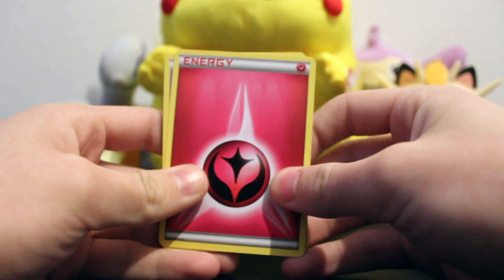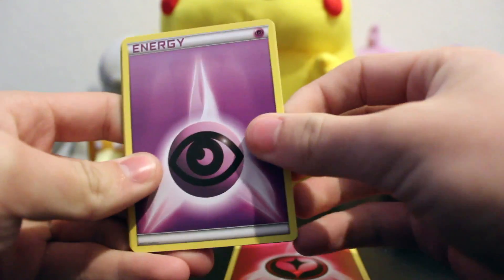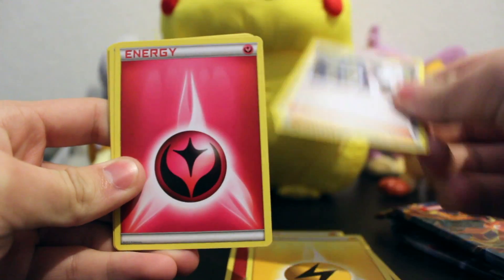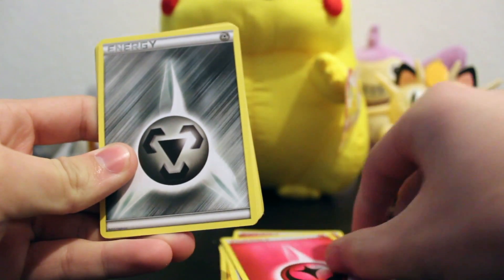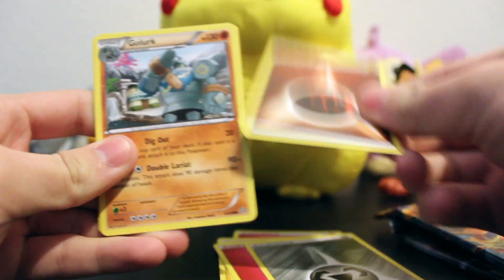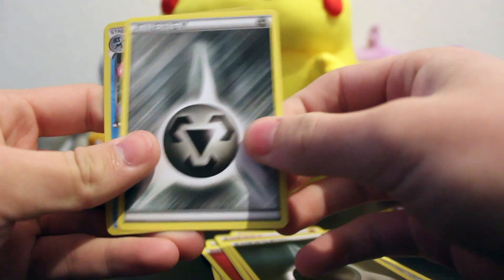So let's go through these. We've got a Fairy Energy, Psychic Energy, an Electric Energy, Professor Sycamore, another Fairy Energy, Metal Energy — God, these are all Energies. Goalert, Dark Energy, Metal Energy.